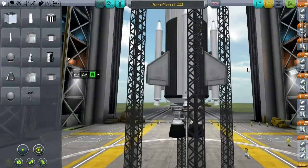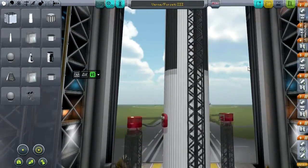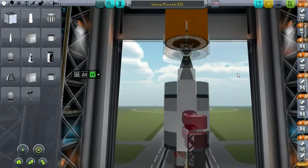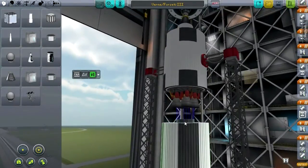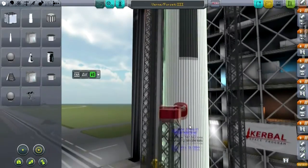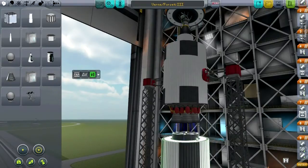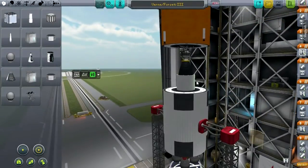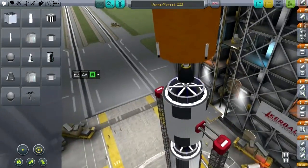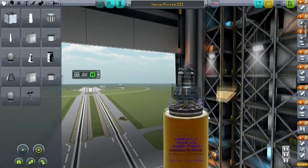Here's the Verne Forseti 3, which I was planning to send to the moon. Everything's looking good until we get to these interstage adapters — they used to be able to stretch all the way to three meters but can't anymore. These little interstage adapters can only stretch to about 2.5 meters, so they just reset to their default instead of allowing the full three meters.